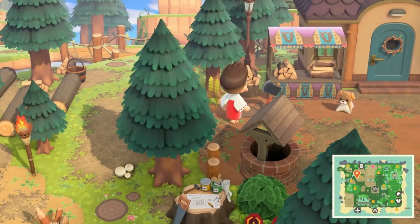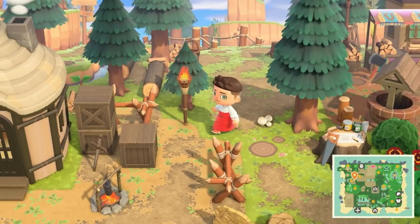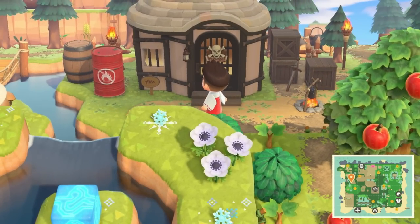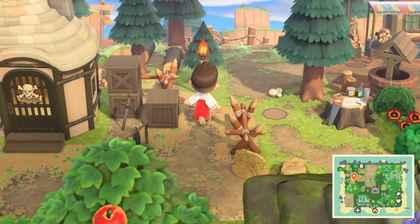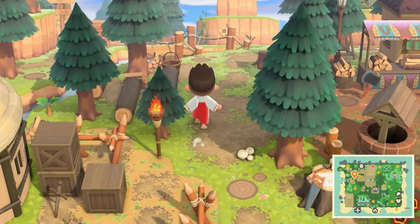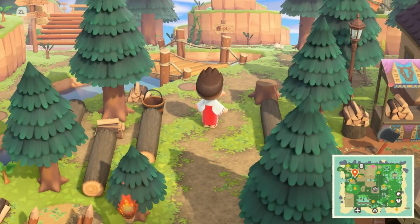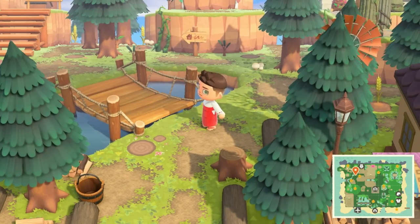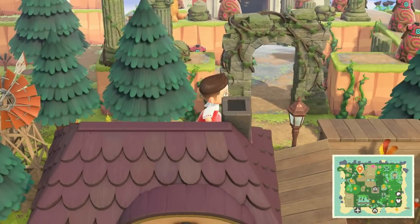We even got the custom designs there. Let's go over here — this is the Bokoblin camp. It even has the skulls on the door. That's adorable — get it? Adorable. Anyway, that's a bad joke. But I'm just so excited. I don't know if you guys can tell in my voice. Normally I'm more relaxed on these tours, but I'm like a kid in a candy shop. This is like one of my favorite games of all time.